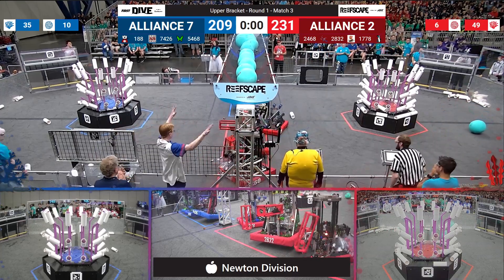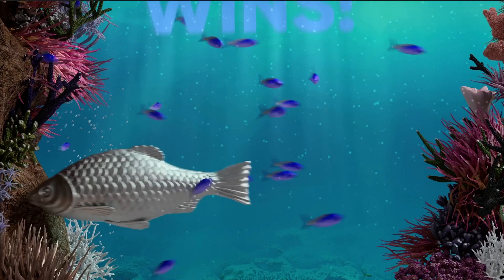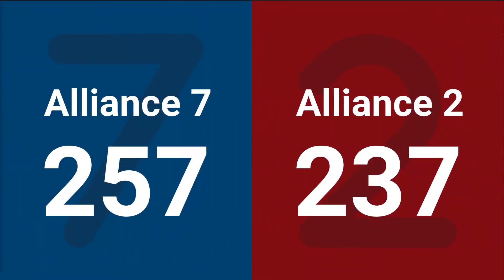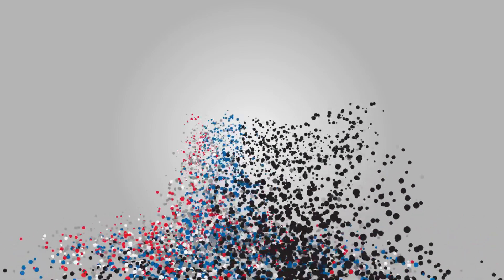And that is going to be time. Three robots in the air for Blue, but only one for Red. Blue Alliance will be staying in the upper bracket. Red Alliance will be heading down. 20 points separating — let's find out where those 20 points were. Red Alliance won the coral. Blue Alliance won the algae and the bars.